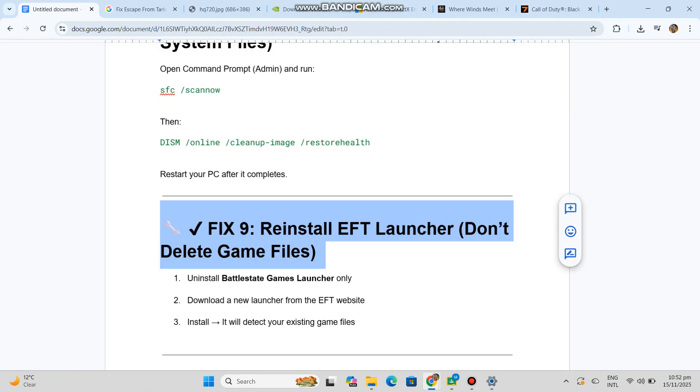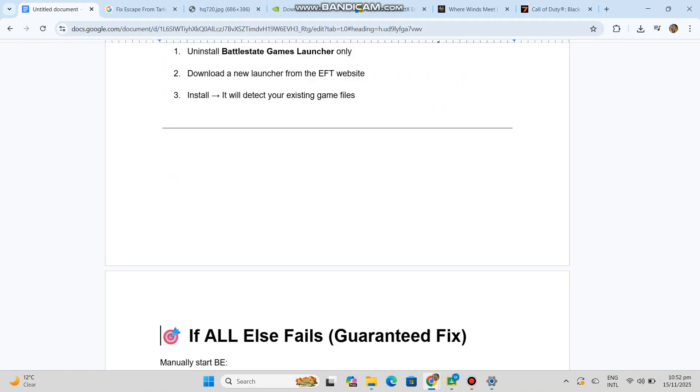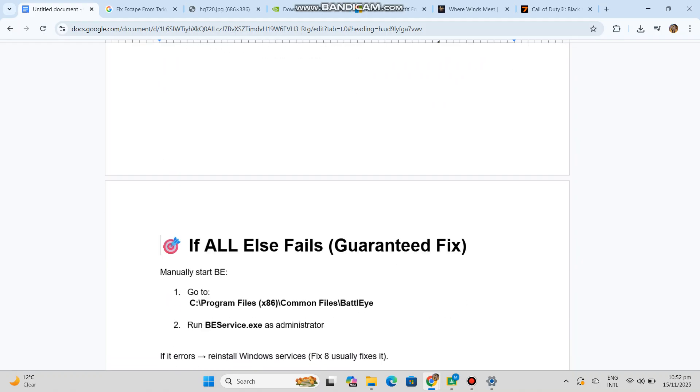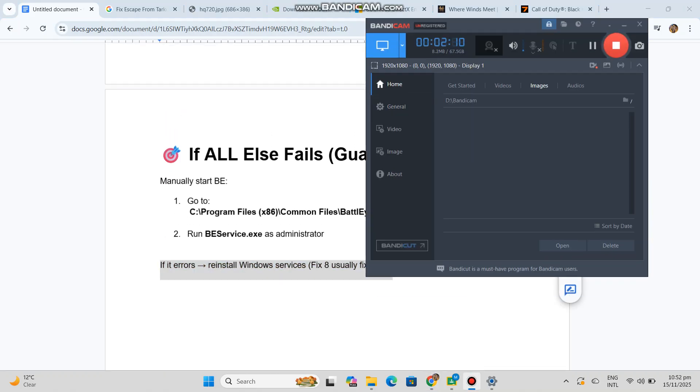If all else fails, here is a guaranteed fix: manually start BattleEye. Go to C:\Program Files (x86)\Common Files\BattleEye and run BEservice.exe as Administrator. If it errors, reinstall Windows Services — Fix 8 usually fixes it.